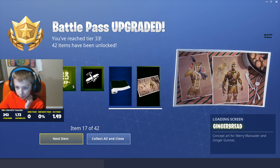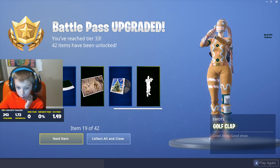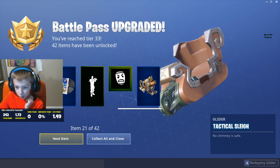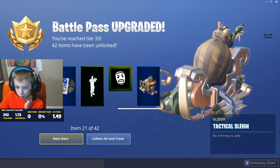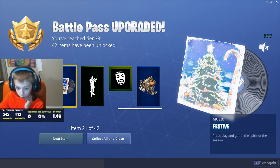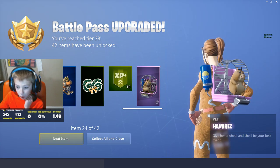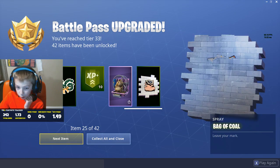Challenges, free tiers, next season - arctic camo, mistletoe, perfect present. Oh I like that back bling. Grumpy tree, festive paper, gingerbread, festive music, golf clap, tactical sleigh - I gotta turn my music on for this. GG wreath. Hammer. That's like Ramirez from Save the World.